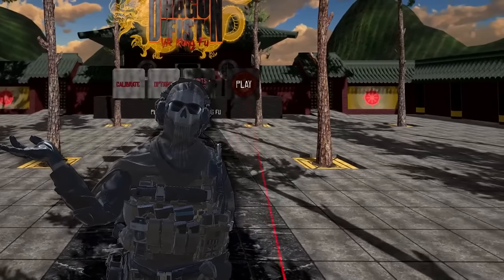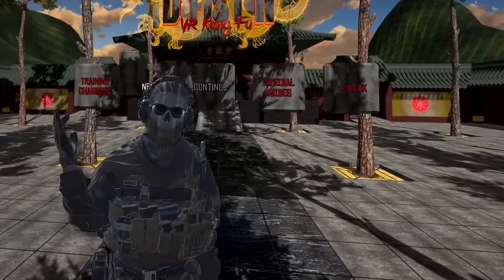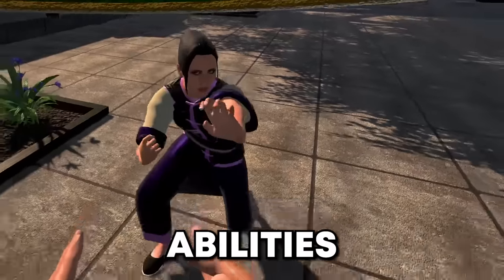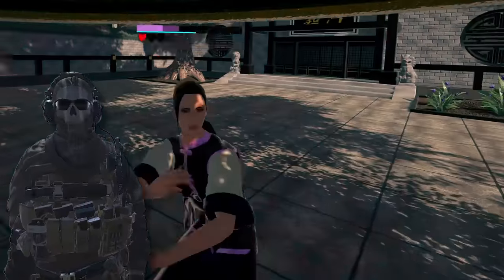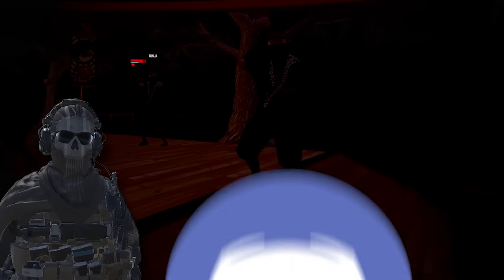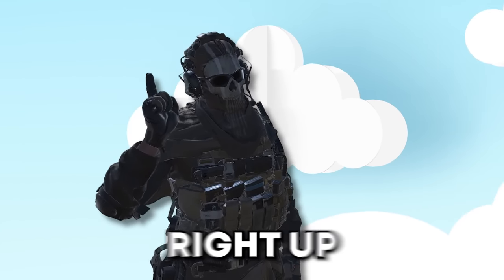Dragon Fist is a full paid title on the Steam store, but it has released a free early access version on Quest for multiplayer testing. Some have compared it to the Mortal Kombat of VR. It has many characters with unique abilities and strengths. The most unique part of the combat is that depending on where you strike, different things happen — striking the legs limits mobility, striking the ribs harms stamina, and hitting the eyes causes temporary blindness. The main drawback is it's locked by a password that changes every week, requiring you to join the Discord.